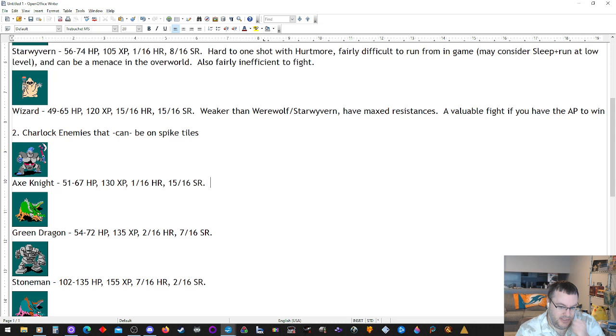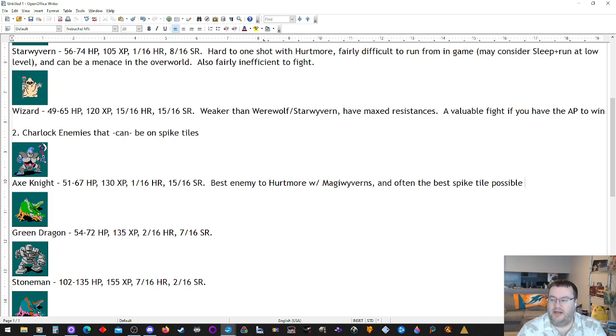Axe Knight: 51 to 67 hit points, 130 XP, 1 in 16 hurt resist, 15 out of 16 sleep resist. Best enemy to hurt more alongside magic wyverns, and often the best spike tile with hurt more. When you have hurt more, if you have an axe knight spike tile, that is a magnet. Hurt more has around a 60% chance to one-shot an axe knight, so for 5 MP you're getting 130 XP and 60% of the time it takes one round. That's huge. Even though there are enemies that give more experience, it's hard to beat this sort of efficiency.